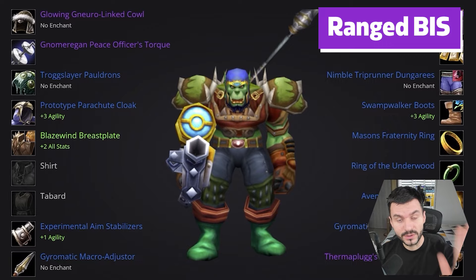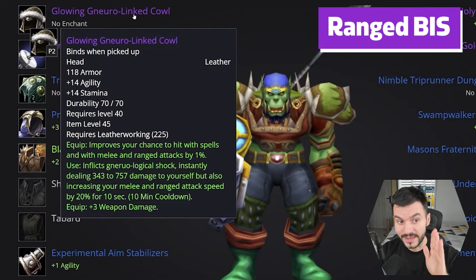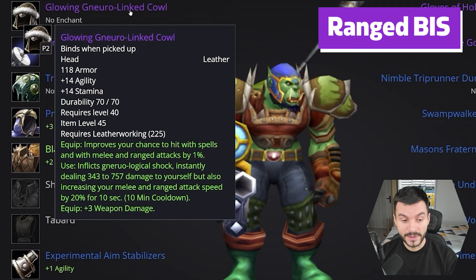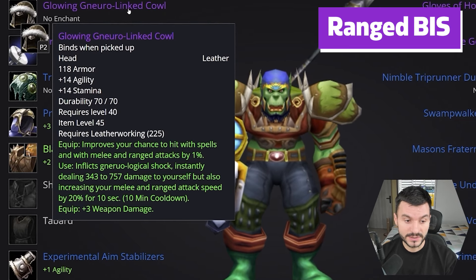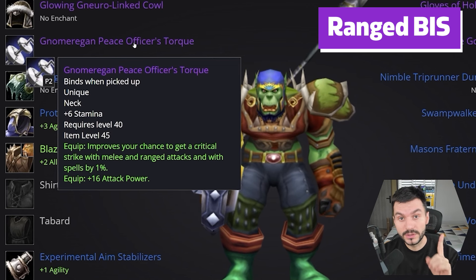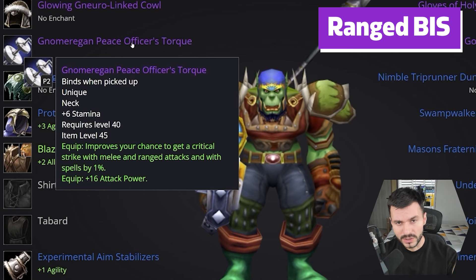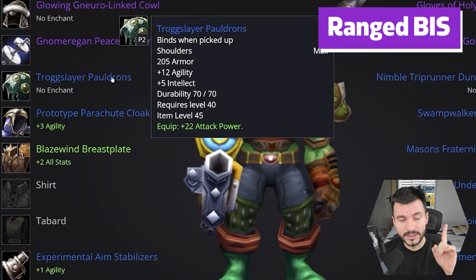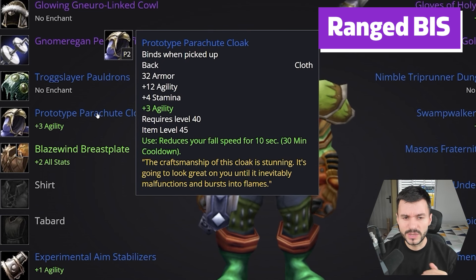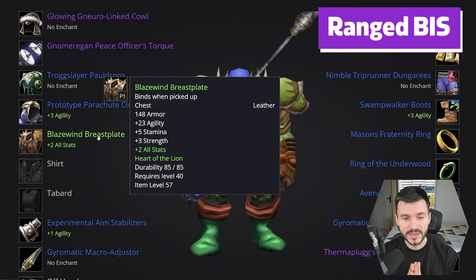Starting with the Glowing Neuralinked Helmet, which recently got modified — 14 Strength has been removed from it, but 3 weapon damage has been applied. The proc still remains, the on-use effect: 10 seconds with 20% attack speed. For the Necklace, the Gnomer Peace Officer Twerk, although there's a good argument we might use the Agility Necklace from Warsong Gulch, which we'll talk about more in the rune section. For the shoulders, the Trog Slayer Shoulders. For the cloak, Parachute Cloak. As you can see, we're keeping a trend with a lot of Agility. And for the chest, we have an option between Agility builds.